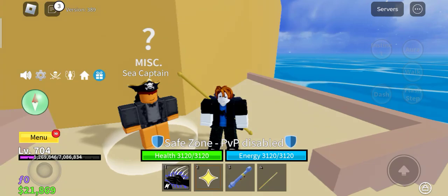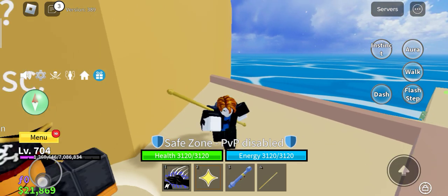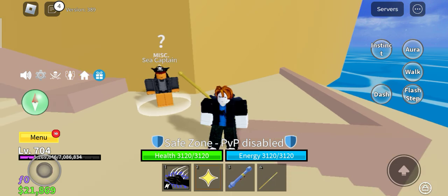Hello everyone, today I am going to tell you the basic things that need to be done in 2nd C. So beginning with teleportation, once you teleport from experienced captain, you will teleport to this guy over here.